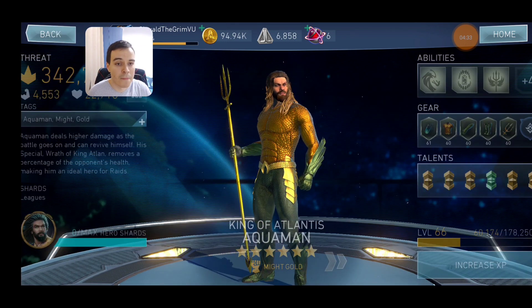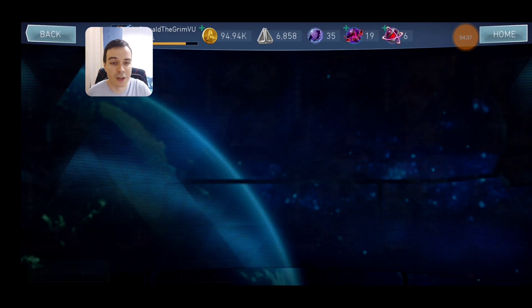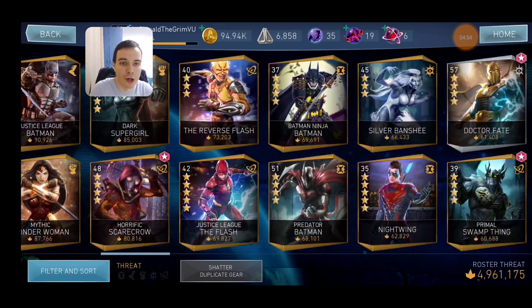So to recap so far: get King of Lens Aquaman to 3 stars, get Power Girl to 4 stars, go back to King of Lens Aquaman and get him to 6 stars. After that you might be wondering what to do next. Well, we have three other characters we haven't looked at and haven't unlocked yet, so let's go over each one of them.